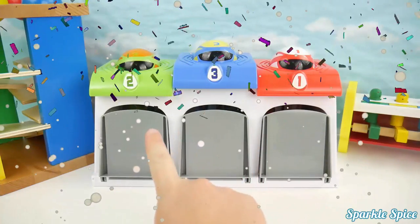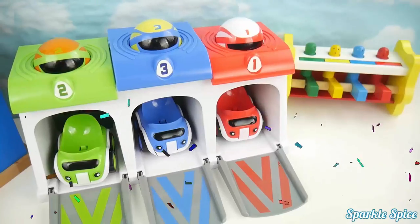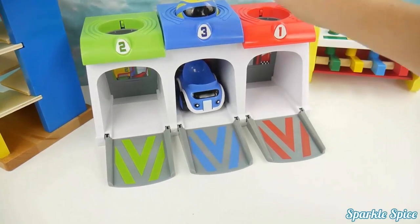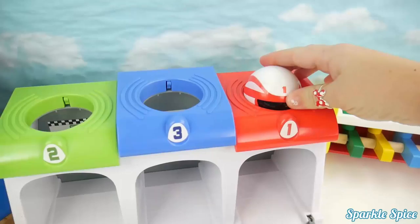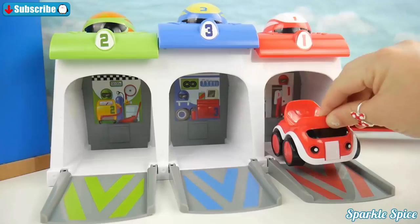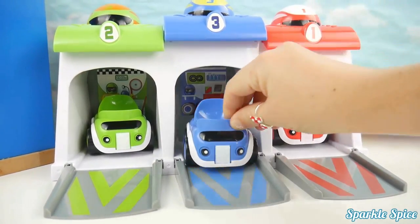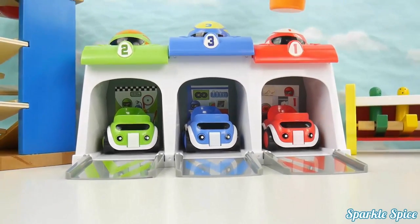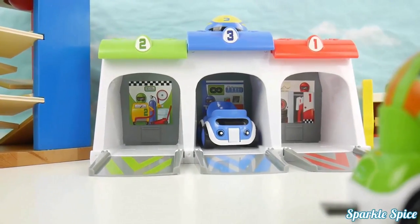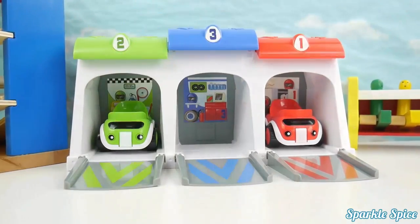Hey guys, we have this toy car garage. There's one, two, three doors. Red car. Green car. Blue car. Number one, red. Number two, green. Number three, blue. Let's do it again. Number one, red. Number two, green. Number three, blue. Let's put the cars back in. One, two, three.